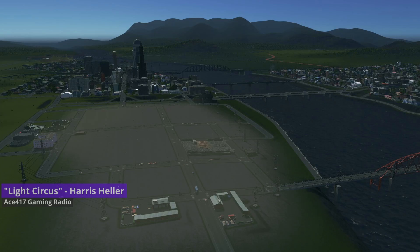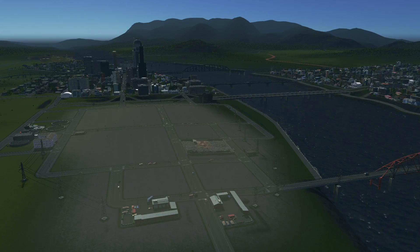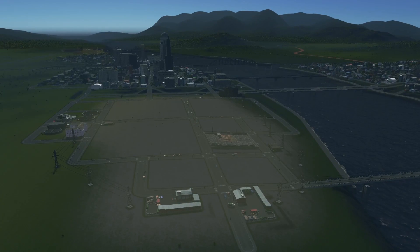Hey everyone, welcome back to River Hollow. Today is episode 19 in the series and I think today is going to be the start of our university. I've gone ahead and removed all the zoned industry from this area right in front of us and cleared it out so some of the pollution starts dispersing. These two recycling centers and this trash are pretty much all that's left, and then some water stuff, but we'll go ahead and get started.